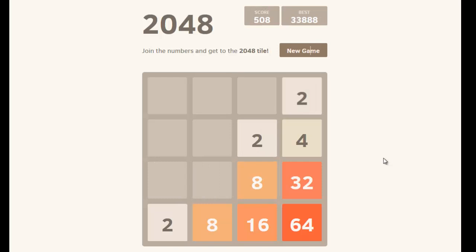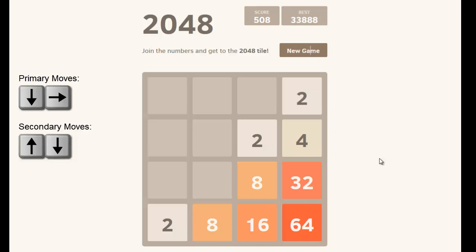Now we've gotten to a point where we can no longer press down and to the right. I want you to prioritize three sets of moves in your head. The first move — your priority move — is down and to the right. These are your go-to moves no matter what. The next moves, up and down, are your secondary moves. Try to avoid pressing up and down until this column is filled out. The third move is a forbidden move — a last resort. It can really screw you up, and that move is left in this case.